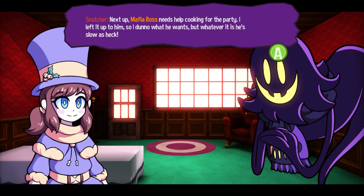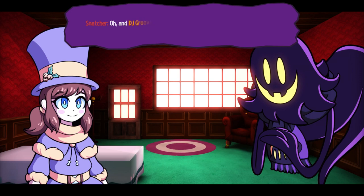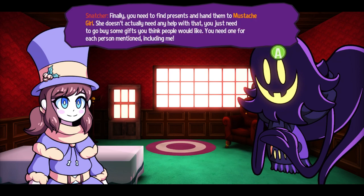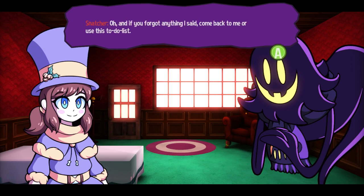Next up, Mafia Boss needs help cooking for the party. I left it to him — I don't know what he wants, but whatever. He's slow as heck. The Conductor also needs help setting up a Christmas tree. There's a nearby forest, so feel free to chop down any old tree and throw whatever decorations you have on it. Oh, and DJ Groves is in charge of decorations — I don't know or care what he wants, so go ask him yourself. Finally, you need to find the presents and hand them to Mustache Girl. She doesn't actually need any help with that — you just need to go buy some gifts you think people will like. You need one for each person mentioned, including me. Now get to it. The party is tomorrow, so I basically need you to do all this work for everyone in a single day. And if you forget anything I said, come back to me for this to-do list.